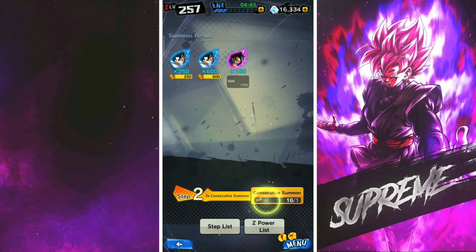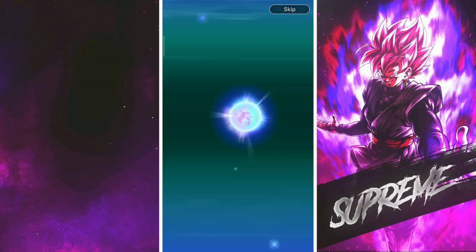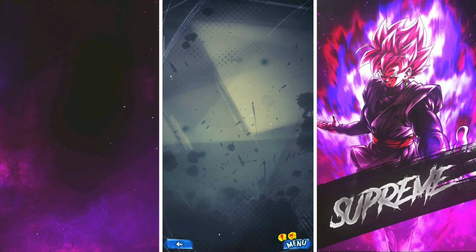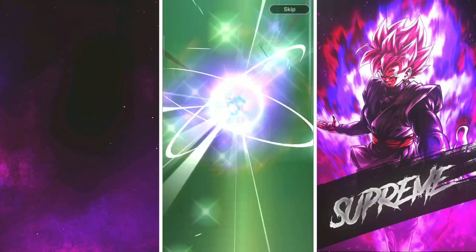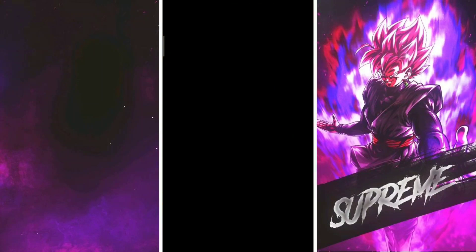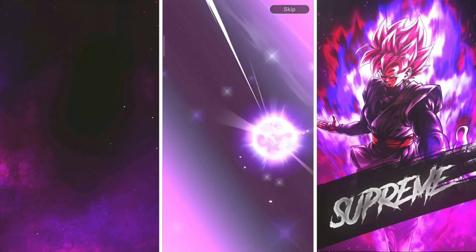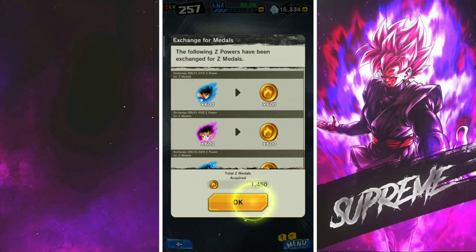We got that EX Goku — only 100 Z powers, but that's not too bad. One more pull of him and he'll be at 4 stars on a regular banner. Another full hero and a guaranteed sparking — just give me something that limit breaks, that's all I'm looking for at this point. We get the same guy again — 250 Z power, that's a bit more tolerable. I don't need him though, he's past 7 stars. We get an extreme here — another old Goku. Not very good at all. Another very poor multi.